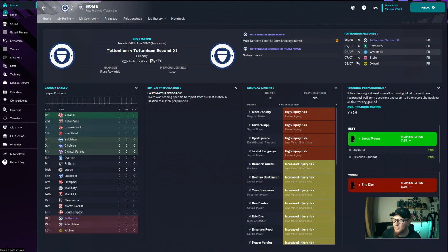All we've got set up here is the friendlies. Having a quick look around — nothing's really changed from this screen as we go on. One thing you will notice is the squad planner; we're going to look into that in a little bit more depth.